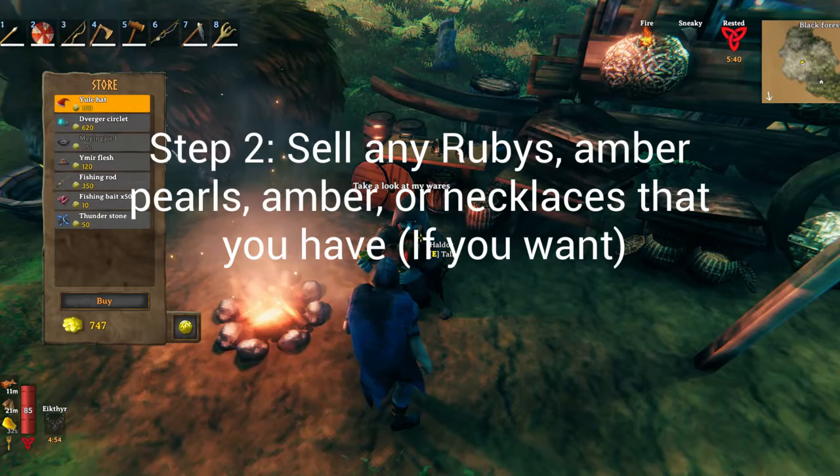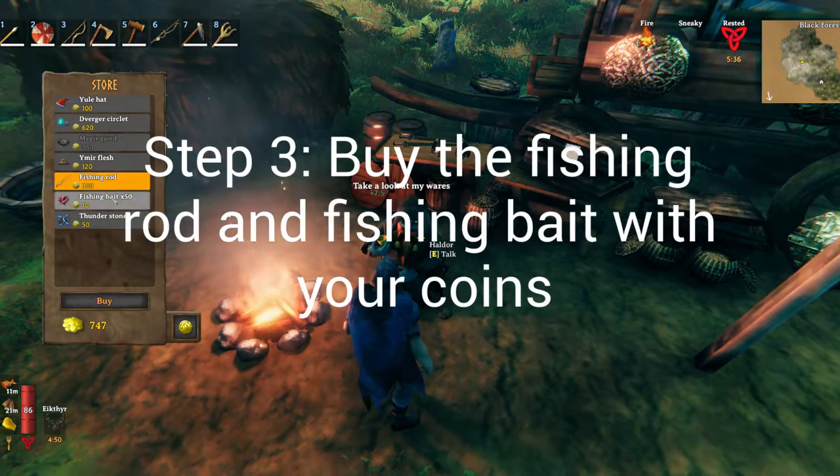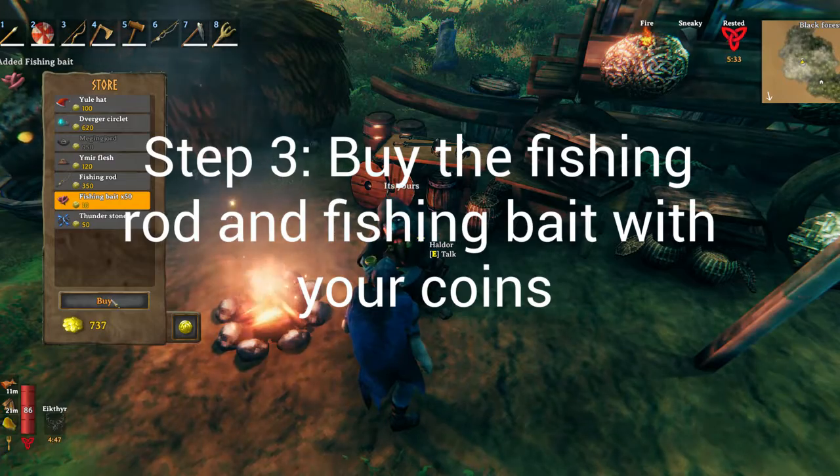You talk to him and you can buy stuff from him, like the fishing rod and the fishing bait. I'll just buy some fishing bait since I need some.